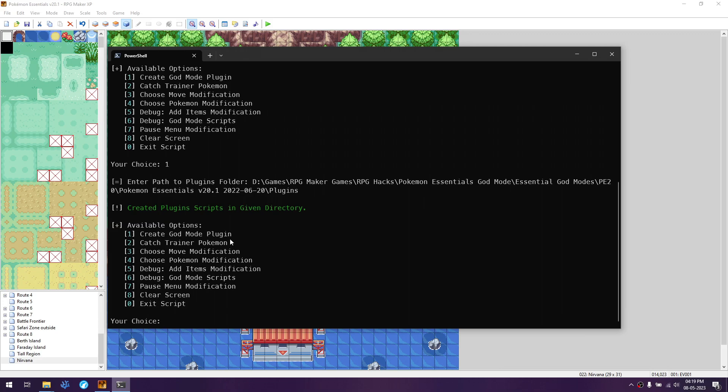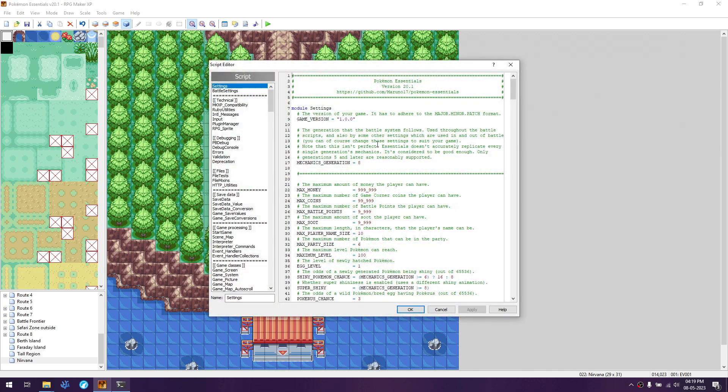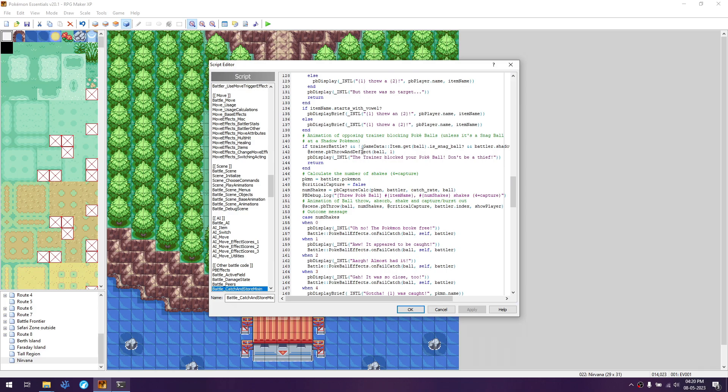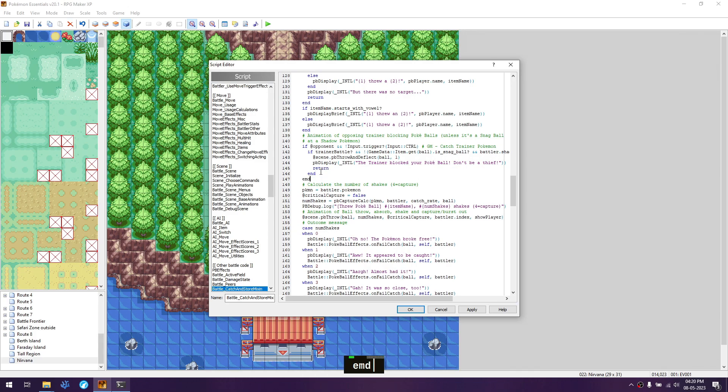Next is the catch trainer pokemon — select that option, press Enter, go back to the scripts, and use Ctrl+Shift+F to search for 'is_snag_ball'. The result is battle_catch_and_store mixin at line 141. Go to that line, go above it, press Enter, paste what's copied, select those five lines, press Tab, then add another 'end' and click Apply.